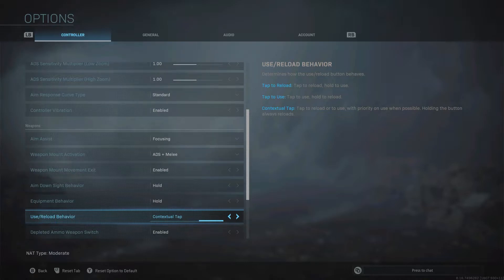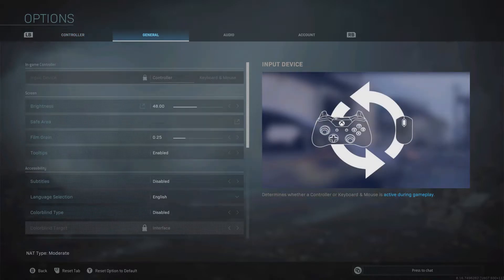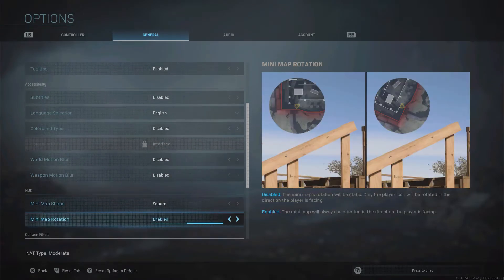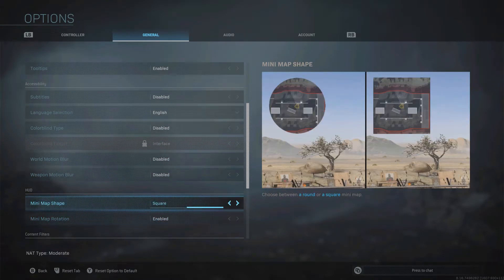The next tip is how to make your mini map bigger in Warzone, and this one is a huge one. All you have to do is go to the general tab in your options, scroll all the way down to the HUD section, and you'll see the mini map shape. Put it on square — that's pretty much it. It makes a big difference when you're playing Warzone, especially if people are firing gunshots across the street and you can't see them on the round mini map, but you can definitely see them on the square one.